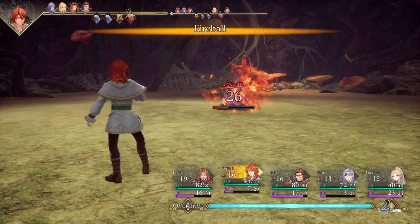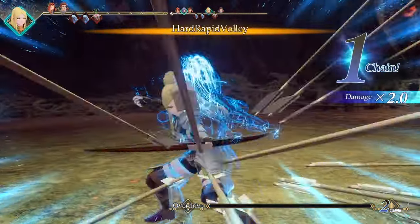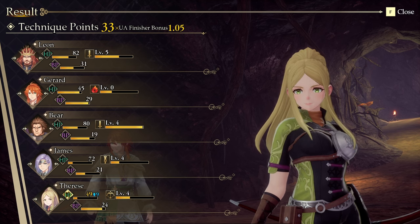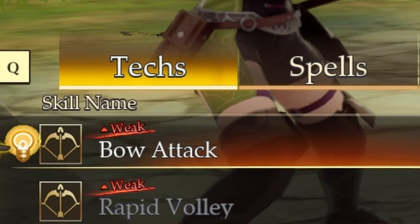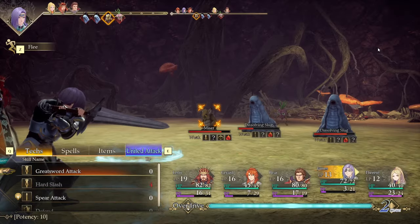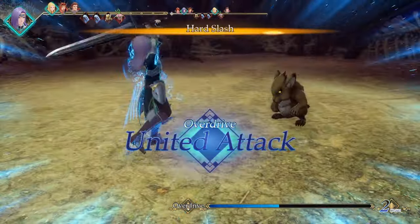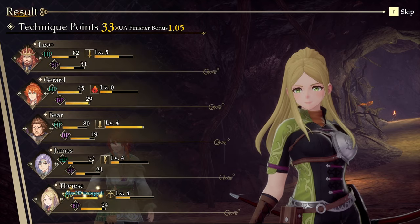The UI is also very friendly with helping you keep track of what attacks are effective and what are not. Each time you meet a new enemy, you don't know what its weaknesses are. You could attack with an axe and get regular damage, but next turn maybe you do an ice magic attack. Suddenly there's an ice symbol under the enemy, and your ice attack now shows the word 'weak' when that enemy is selected. The game will always remember these discoveries, and when you fight enemies you've already challenged before, you'll know exactly what works.